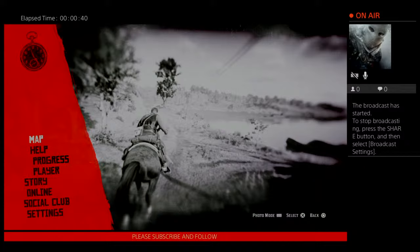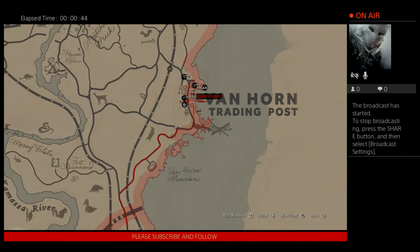Without further ado, we're going to get right into it. The spot you want to be is Van Horn. Some people say roads or wherever you want to be, but Van Horn is the reason — you don't have to deal with law enforcement, and 99% of the people in Van Horn use sidearms, not long rifles. Van Horn is the spot, no law enforcement.